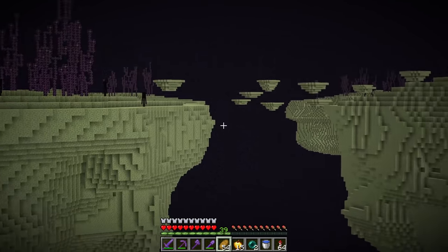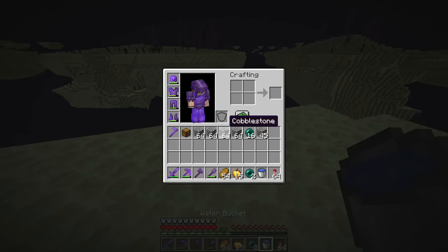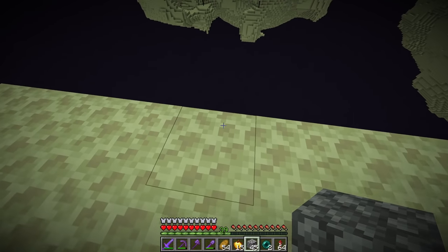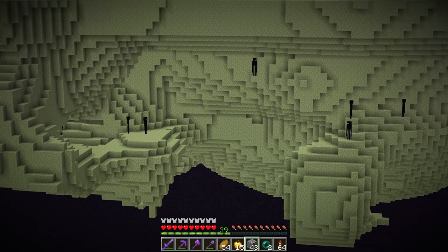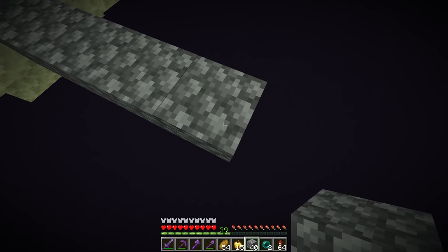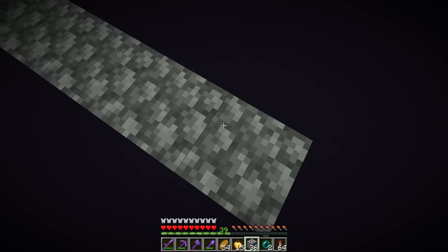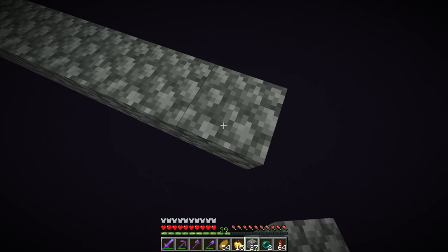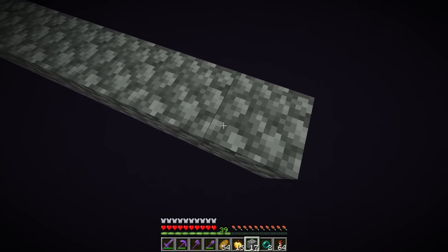Using Optifine zoom, I cannot see any end cities nearby. So I'm going to start building to the nearest large island with some of my cobblestone and make my way over there. I'll also use some ender pearls once we get close. You do want to be careful when zooming and searching like this, because you don't want to accidentally look an enderman directly in the eyes or you might accidentally trigger one — it'll teleport to you and might knock you off. I don't have an elytra yet, so if I fall I could die. I do have ender pearls in my inventory so I have a little bit of a chance, but I have to be really careful.